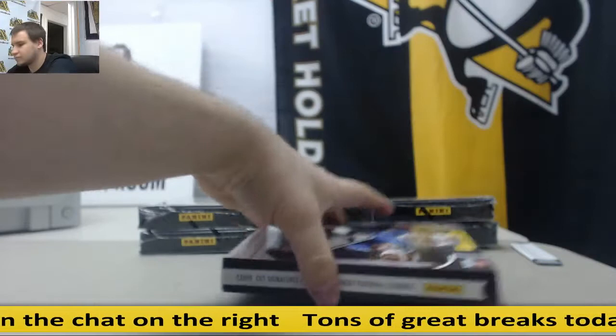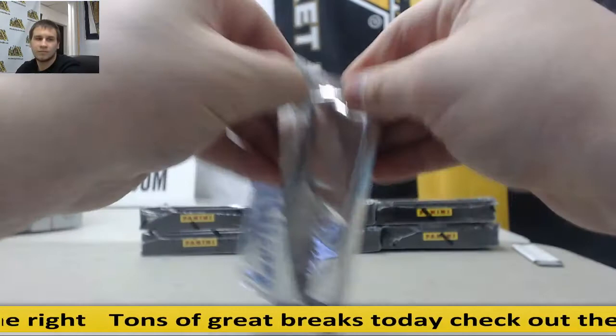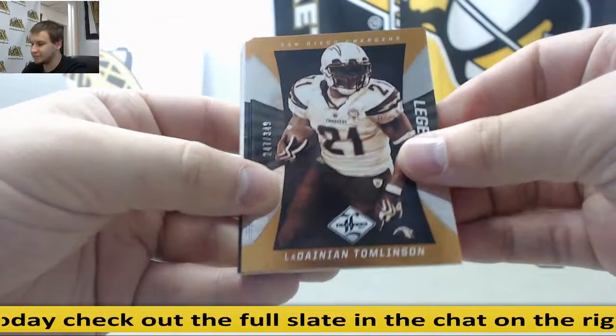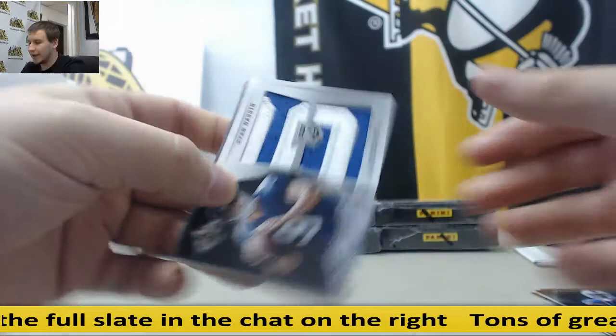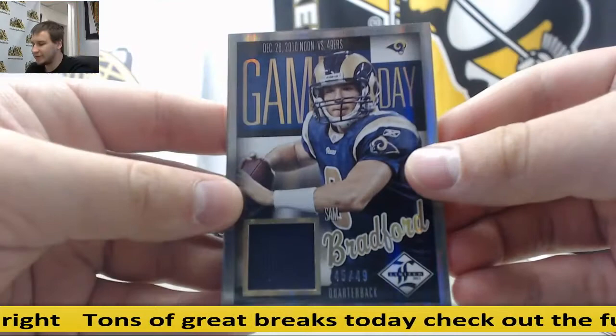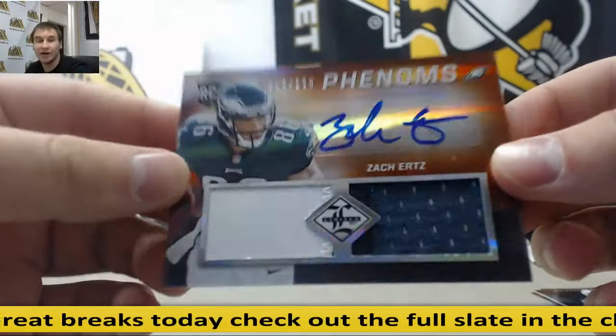Next box: LaDainian Tomlinson, Calvin Johnson, Jonathan Stewart, and Derek Rogers. Duel patch for the Giants, to 99 — Ryan Nassib. Jersey to 49 — Sam Bradford, game day for the Rams. And for the Eagles, rookie patch auto — Zach Ertz, to 299.